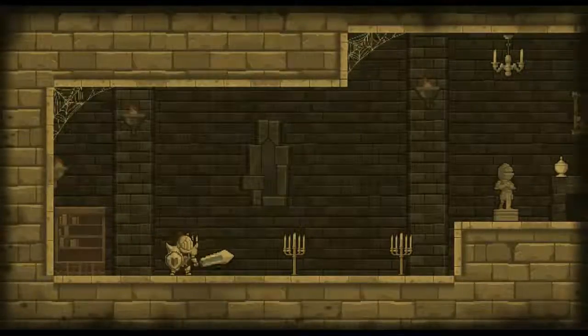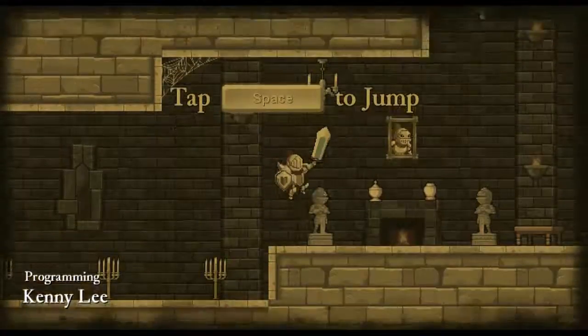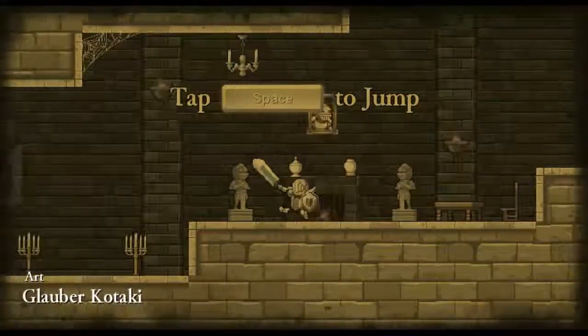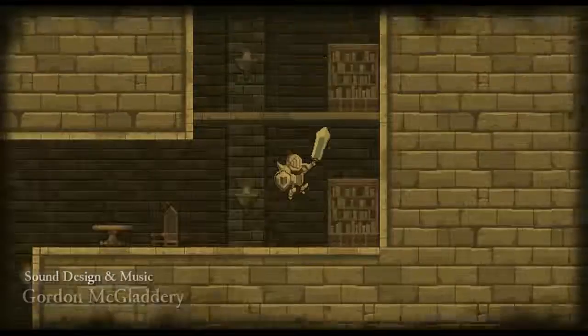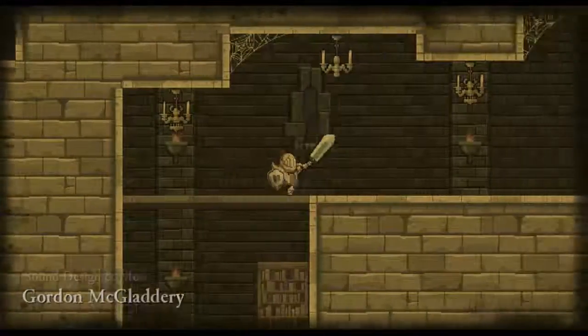I don't know how to do anything right now. We know how to jump - this is most excellent. We still don't know how to attack, so yeah. I can't destroy all this delicious stuff. We're just quickly playing through the tutorial, and then we shall continue on with Rogue Legacy by Cellar Games. Whatever.